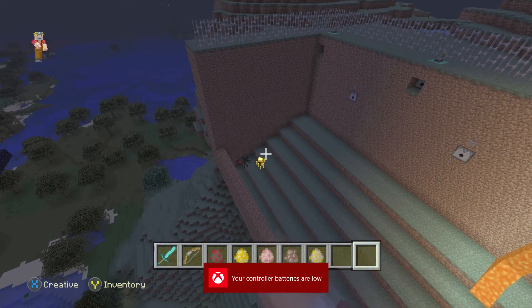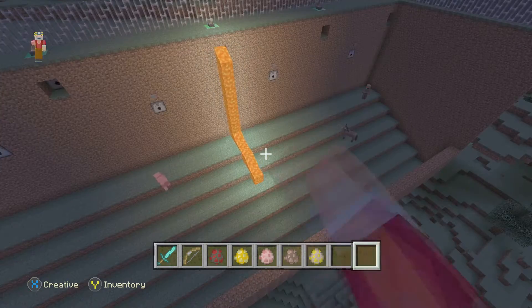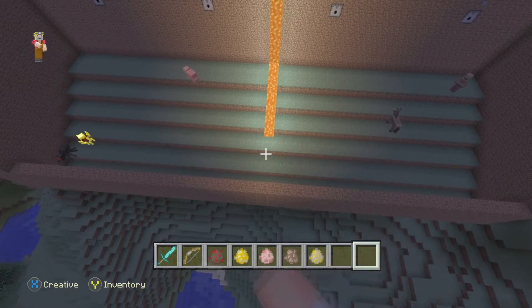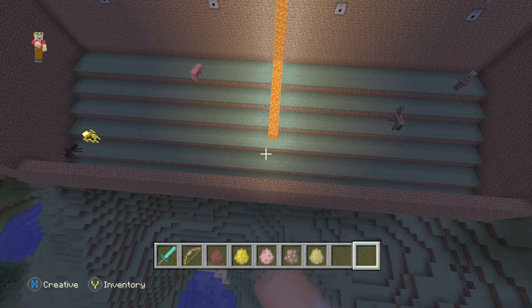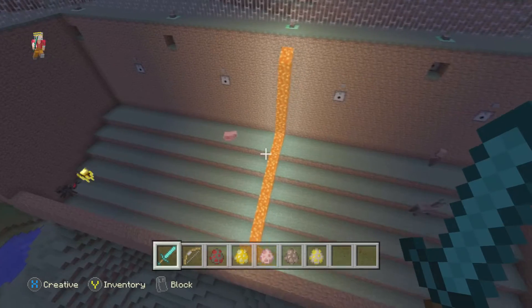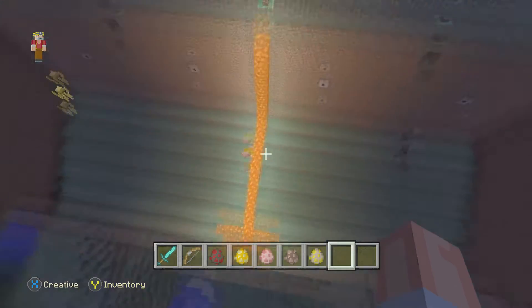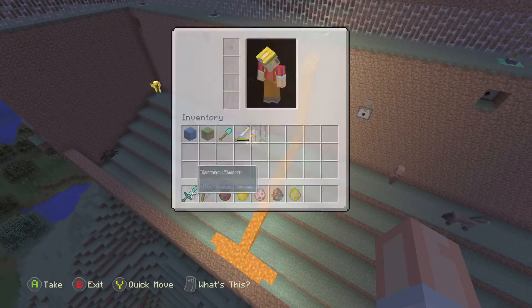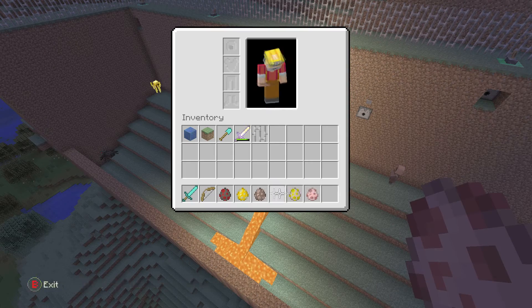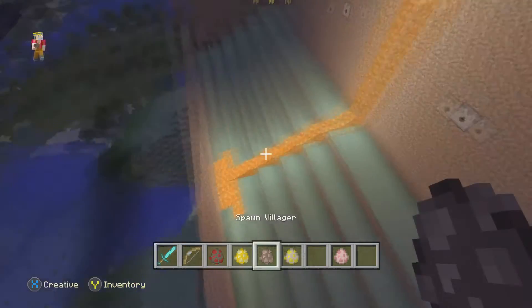The two hostile mobs are down there, and the two friendly mobs are down there. The pig is in between because he's not hostile, but he gets killed for food. That's the farm division right there — he's out. The farm division loves to walk right on top of the lava and expects not to get burned.